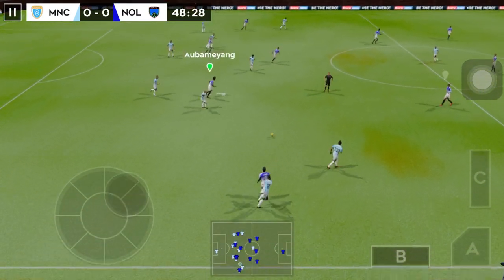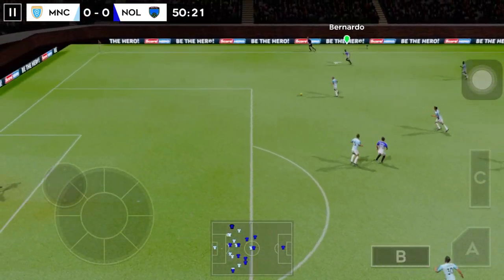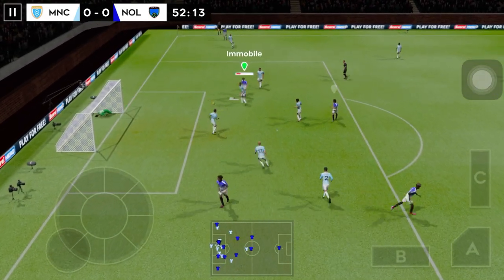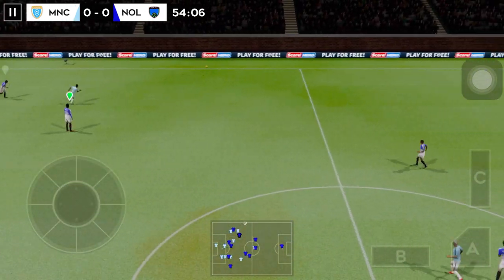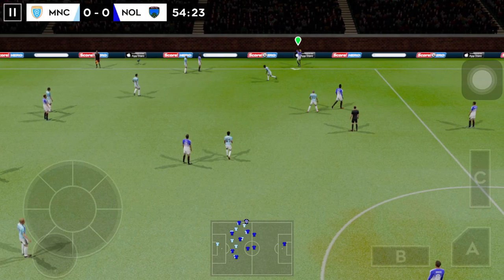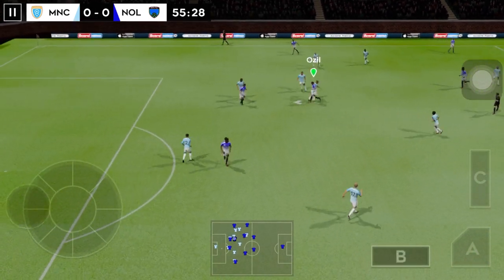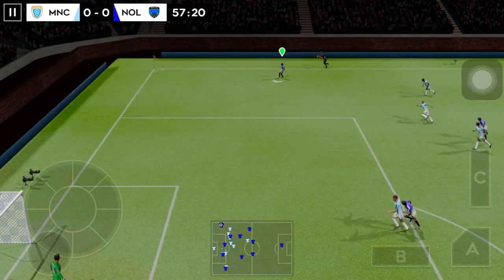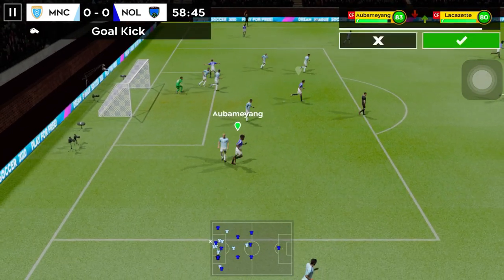Fine tackle by Walker. Well intercepted. Here's Ozil. This is Immobile — that one has gone out of play. He's given possession away in a dangerous place. Now Immobile — it's a clear chance. And that's a goal kick.